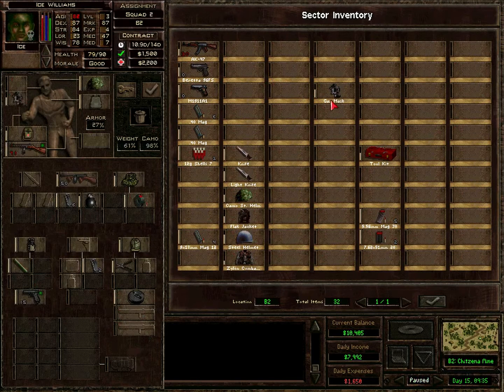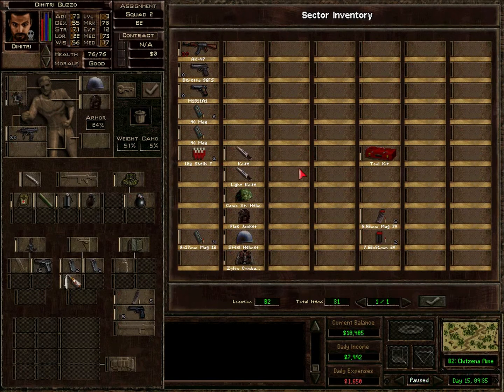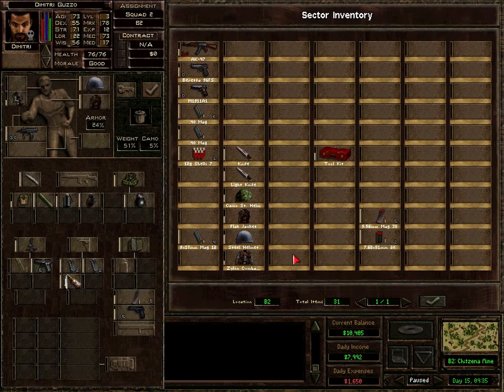Give this to Ice, this slightly better one to Fox, and then Dimitri can grab this one. I think we should bring this toolkit back to Sanmona so that Gasket doesn't run out. We should send some people back there in a second. This Cylon combat vest — the elite dropped it. You can see where in the sector the item is located by the blinking dot on the minimap when you hover over the item.